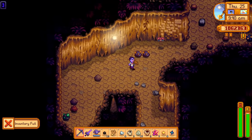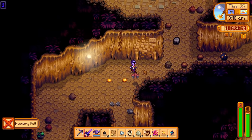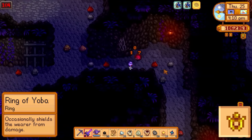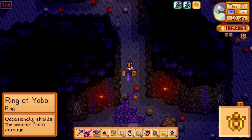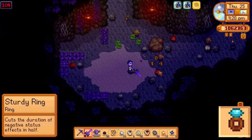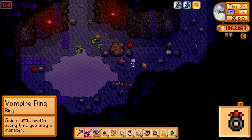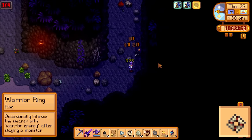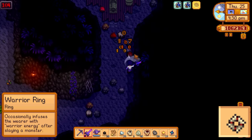Here are some other miscellaneous rings that have been in the game for a while that are also useful. The crab shell ring will give you plus 5 defense when you wear it, and the ring of yoba will occasionally give you 5 seconds of invincibility after you've been damaged. The sturdy ring cuts the duration of negative status effects in half, like when the slimes slow you down. The vampire ring will give you plus 2 health every time you kill a monster. And finally, the warrior ring will occasionally give you a 5 second boost of plus 10 attack.